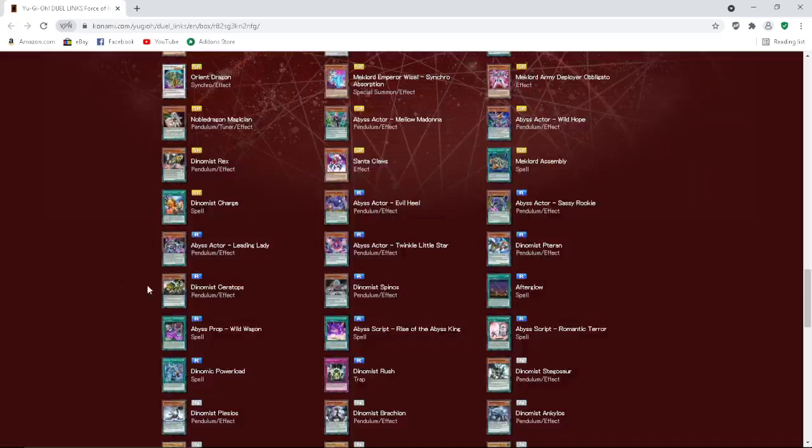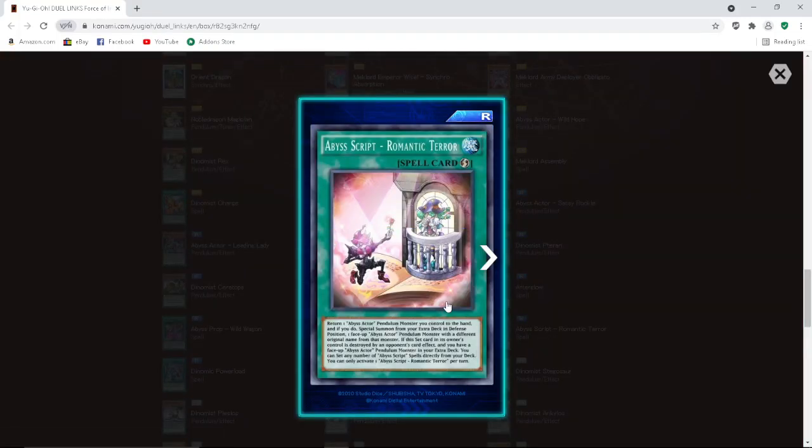Abyss Script Romantic Terror — quick-play spell. Return one Abyss Actor pendulum monster you control to the hand, and if you do, special summon from your extra deck in defense position one face-up Abyss Actor pendulum monster with a different original name. If this set card in its owner's control is destroyed by an opponent's card effect and you have a face-up Abyss Actor pendulum monster in your extra deck, you can set any number of Abyss Script spells directly from your deck. Cosmic Cyclone stonks rise up — we're leaving the MST meta and entering the Cosmic Cyclone meta. You gotta play Cosmic Cyclone nowadays with Overflow and the Abyss Script spells — you do not want to destroy your opponent's back row.